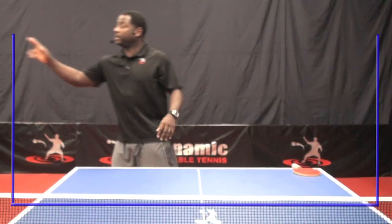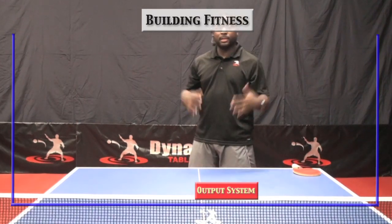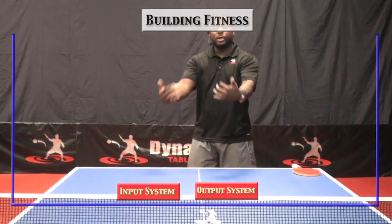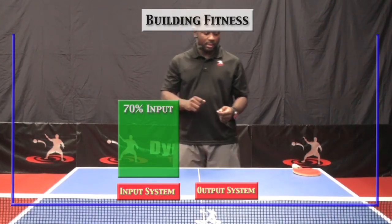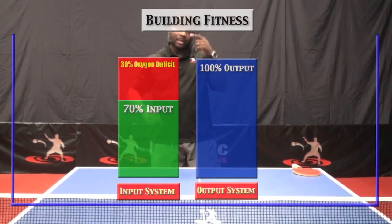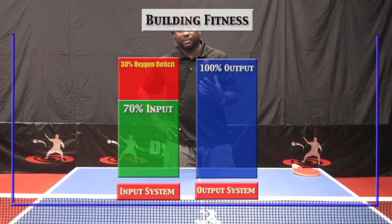Well, there are two types of ways to improve the performance of your muscles, and the first one is cardio-based. Let's take a look at this diagram, which is designed to actually build your fitness. You're going to have an output system — that refers to your effort — and an input system — that refers to your lungs. If your input system goes up to 70% and your output system goes up to 100%, you're going to create a 30% oxygen deficit. And this is the problem that most players face with not having good fitness.